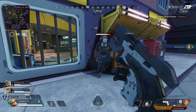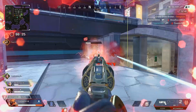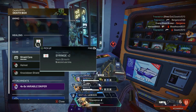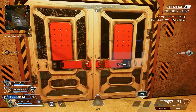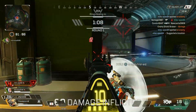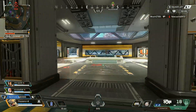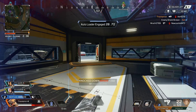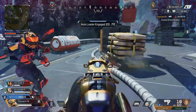Starting off with the basics, Bloodhound's abilities. First is their tactical ability called Eye of the Allfather. This ability is on the left bumper on Xbox, L1 on PlayStation, and Q on PC. It is a 125-degree cone sent out in front of you up to 75 meters away to scan enemies, traps, and loot ticks. The scan takes 1.8 seconds to activate and the full body scan lasts one second, whilst the tracking marker lasts for three seconds.